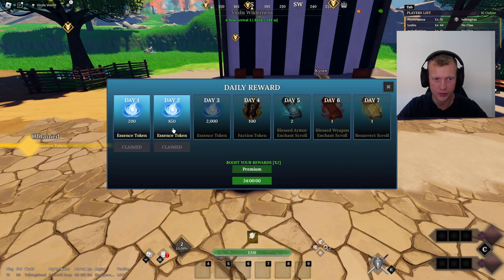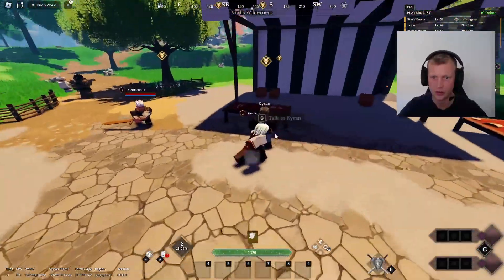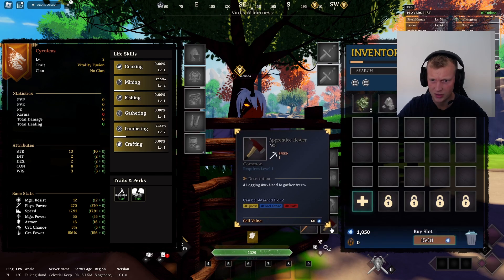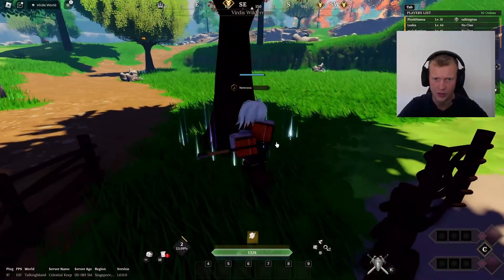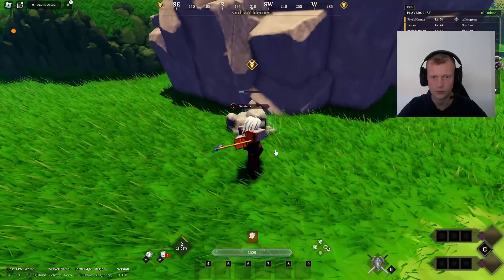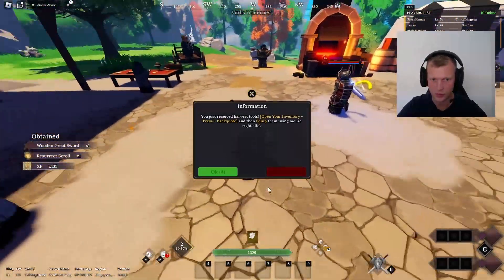We got to day two - I only did the first quest. The first thing you gotta do is talk to Warren and then talk to Kyron. When you talk to Kyron you gotta equip a princess pickaxe and an axe, then go to the tree and press G. This is how we get wood, and we can also get rocks. When done, we just gotta talk to Kyron.